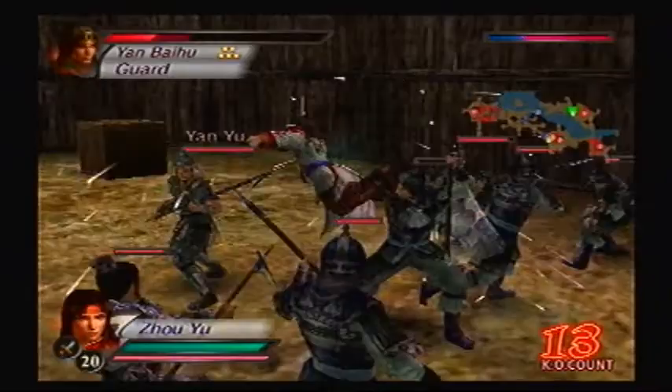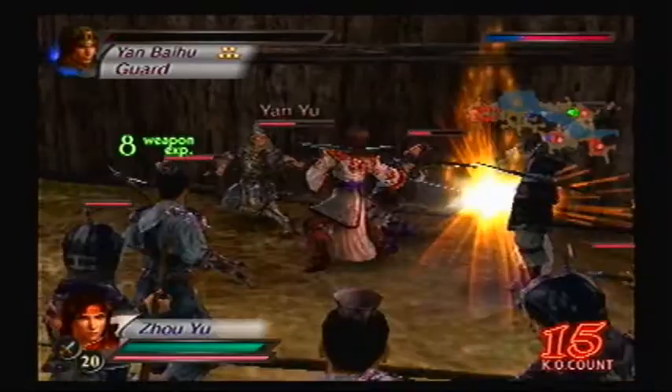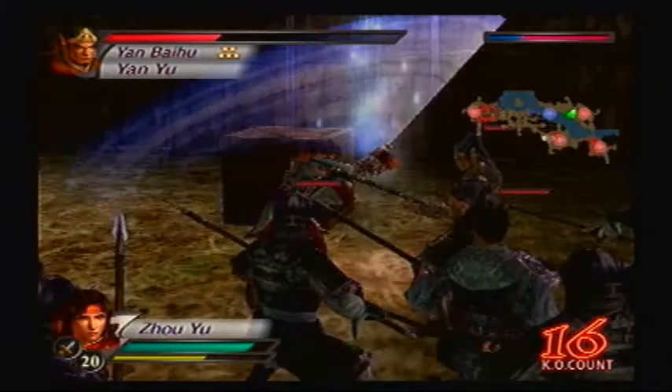Alright, now let's just go to town on Yan Bai Hu's unit. They tend to have like one sub-officer each, with the exception of Liu Biao, who has multiple — like three. Everyone else just has one.